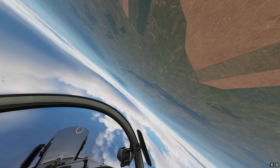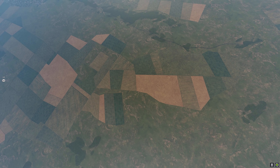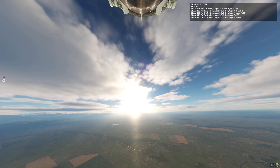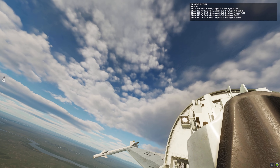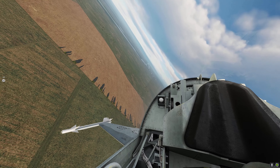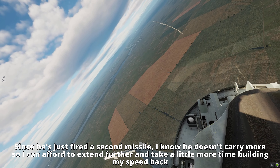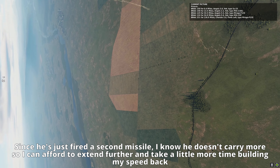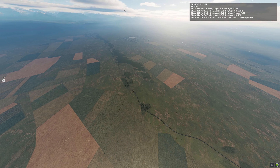Frogfoot is actually a really really annoying thing to fight. If they start pulling with you then you have to assume they've dropped all of their external tanks and ordnance, and if they have a clean wing with just R-60s on the tips they can actually hold with you through pretty much every maneuver apart from straight verticals with speed or dives. If you start turning with them you have to be really careful because they don't really bleed energy — they bleed a lot less than the F-5 does, and they get it back far faster than they have any right to.